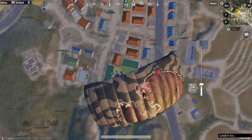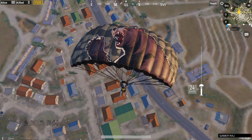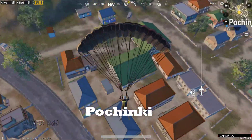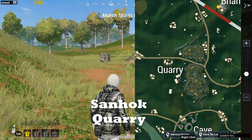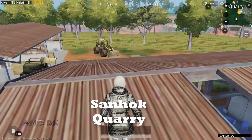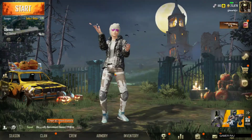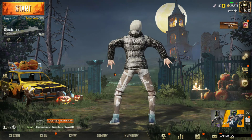You can easily land on these rooftops if you are jumping as duo or solo. But if you are jumping as a squad, you should unfollow others to land properly. Hope you land perfectly the next time. Ta-ta.